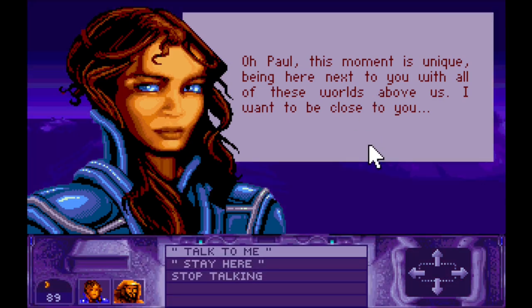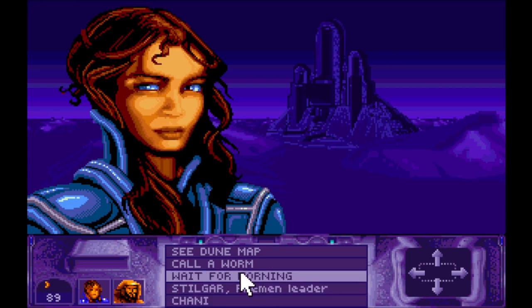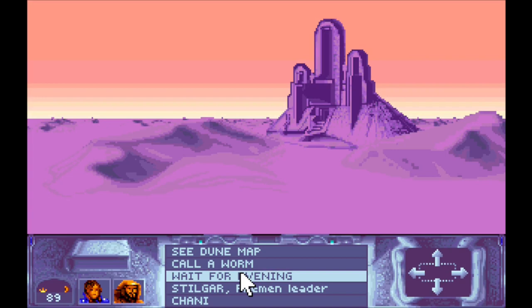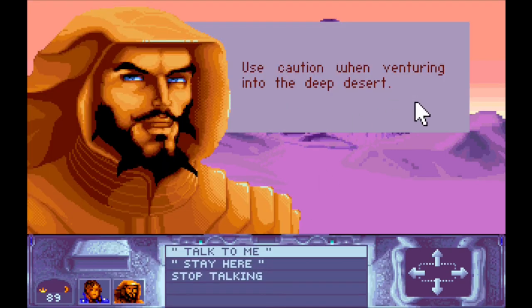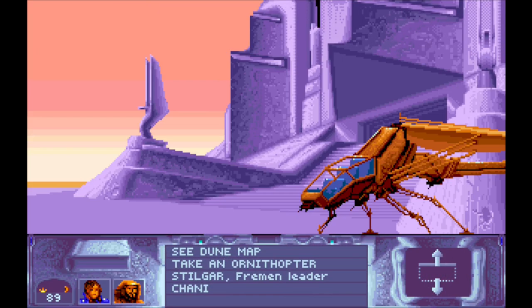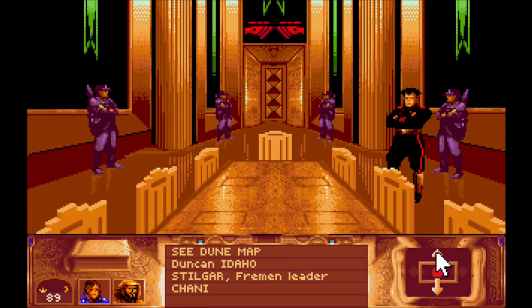Chani says: 'Oh Paul, this moment is unique - being here next to you with all these worlds above us. I want to be close to you.' It was sunset again - let's wait for the morning. Stilgar says: 'Use caution when venturing into the deep desert.' We'll do the corridor shuffle then for a minute.